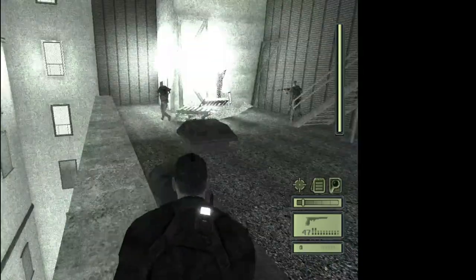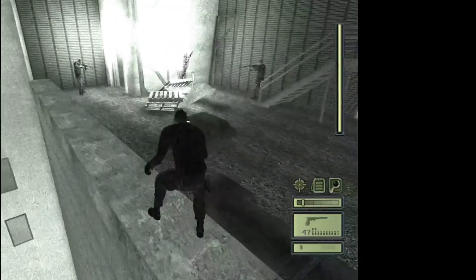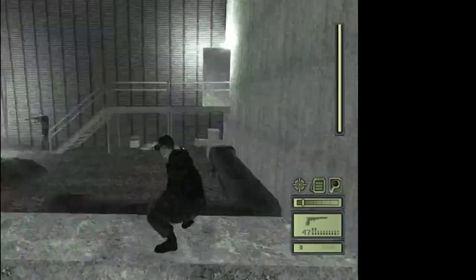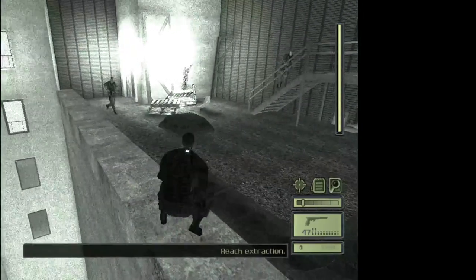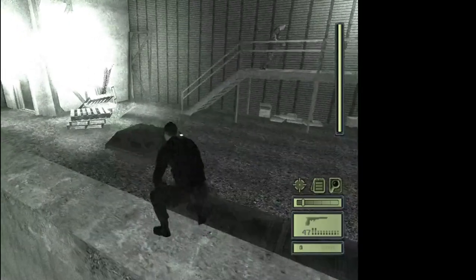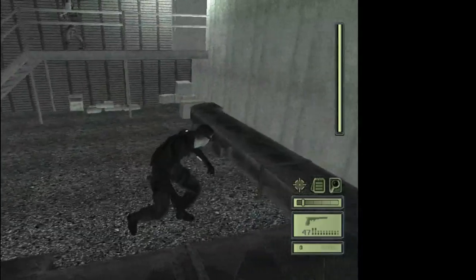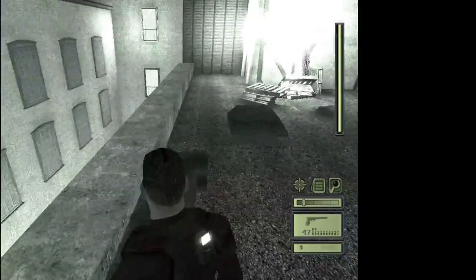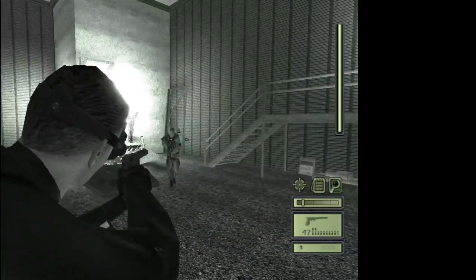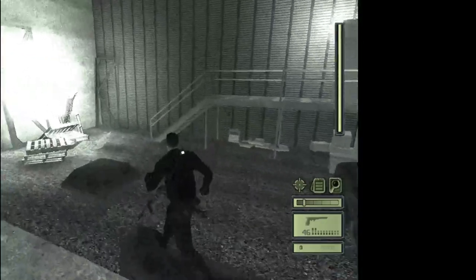After a while the guards are going to go back — they'll run back into the building. Once someone starts coming, don't make a run for the pole too soon. Wait until a guard gets close enough, then headshot him.